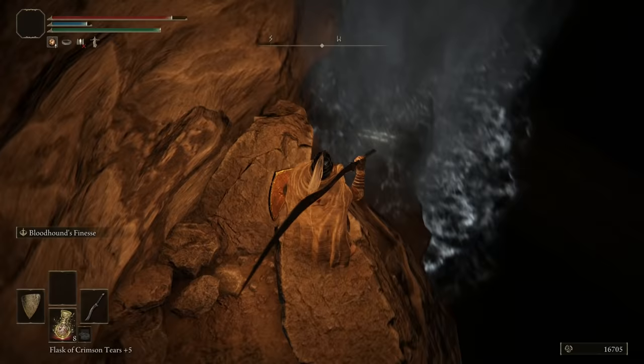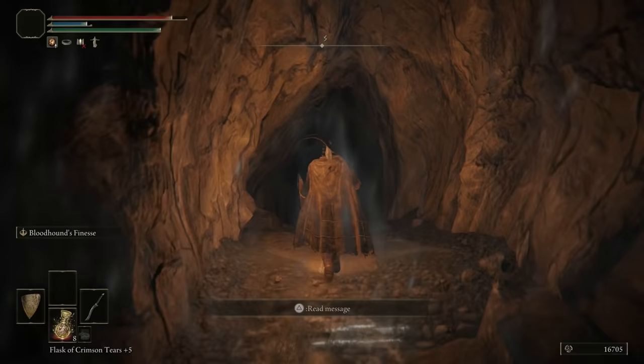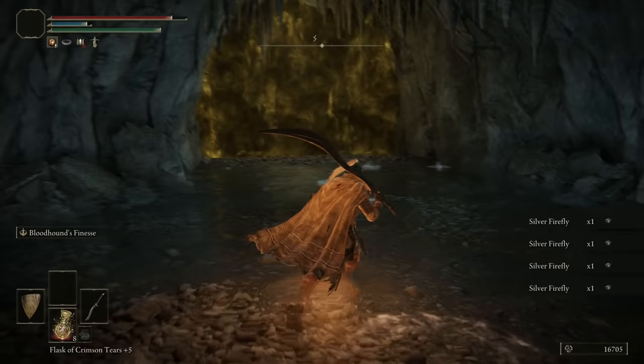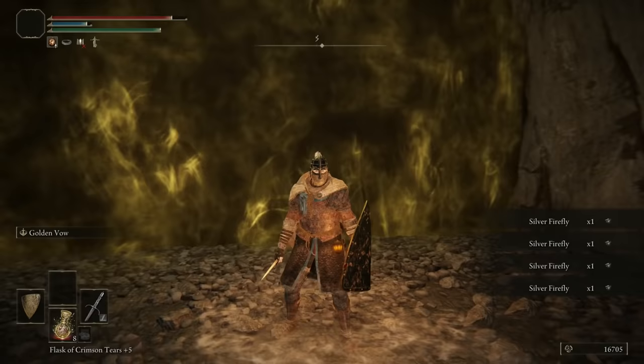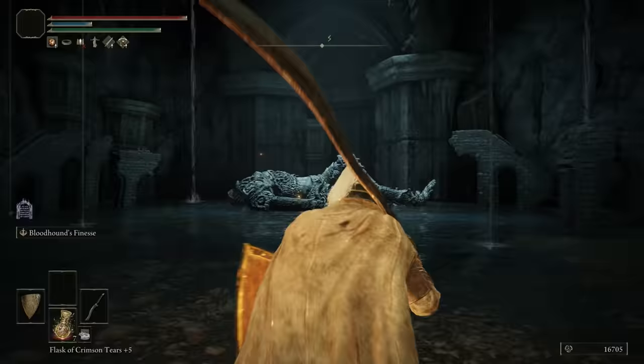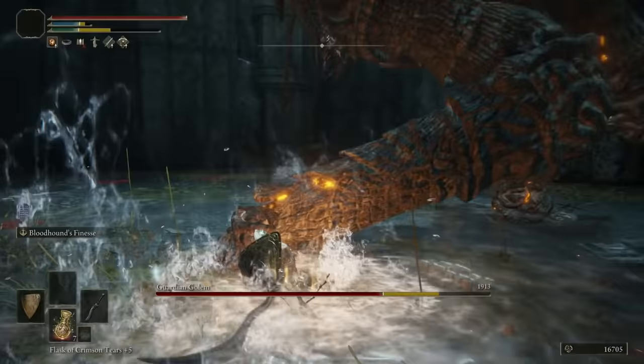What you need to do is go to the waterfall — this is very easy to miss. You might be running around going 'where do I have to go?' Messages from other players can help. When you see a message here you might think it's probably safe, and look — underneath the waterfall is the way to go. There are some crafting materials over here, so let's pick those up and get ready to buff. We'll use our dagger with Golden Vow on it.